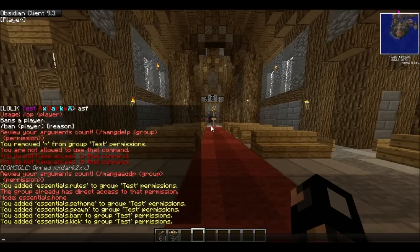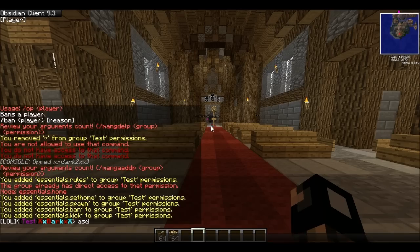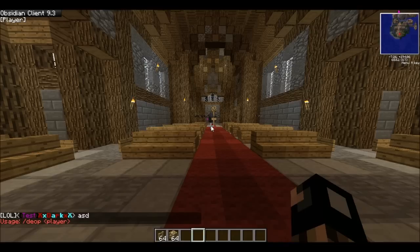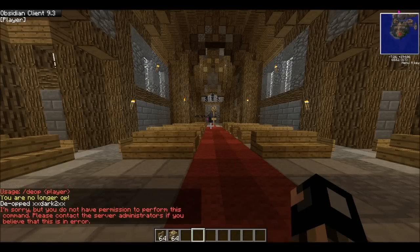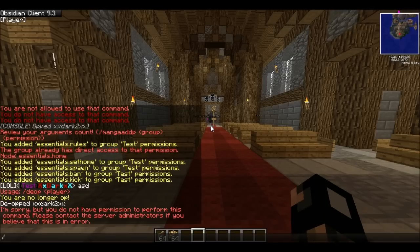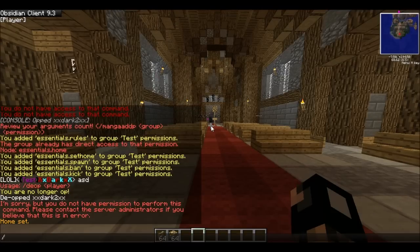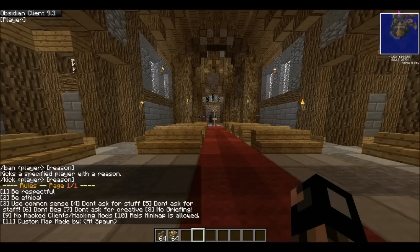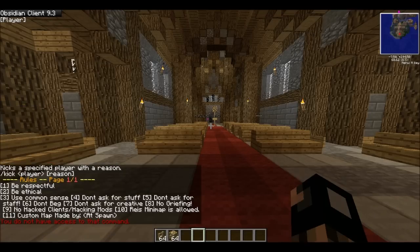Now we're back and we can do those commands. I'll de-op myself. See, I am no longer op. I can't de-op because I don't have that permission. But I can set home, go to home, ban, kick, and look at the rules. GMC? Nope, nothing. Because I only added those certain permissions. To find permission nodes, go to Google and type 'essentials permission nodes', or for any plugin just search that plugin's permission nodes.